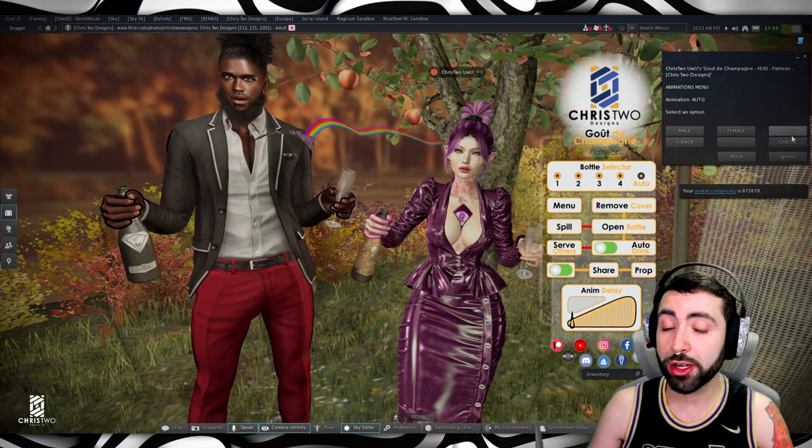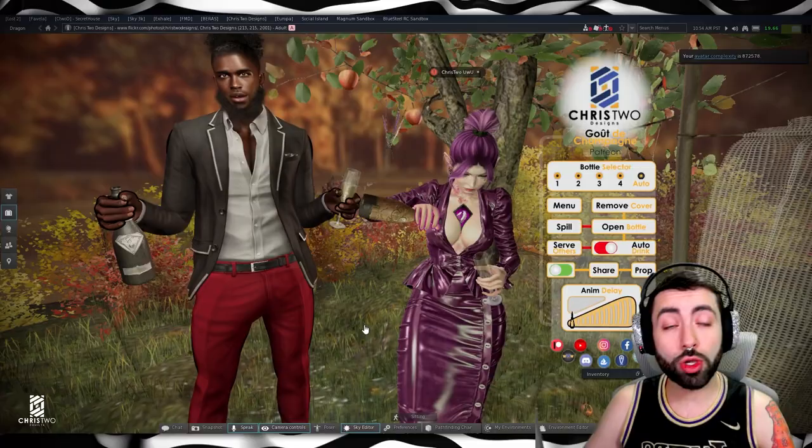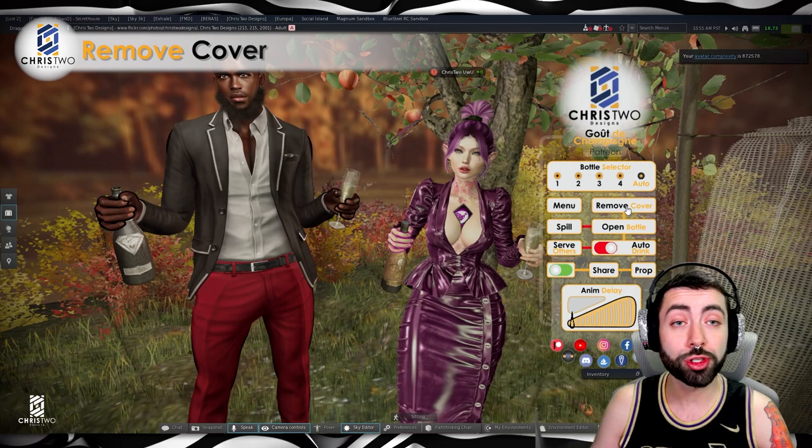Going here to the volume, you guys can increase or decrease the volume, or mute. We can talk now about the remove cover. So you poured your last cup because the bottle is now empty and you are not on auto drink. If you go here to the remove cover, you will see that she will get the bottle and she will remove the cover. But it's still here closed — you can keep the bottle like this to do photos.